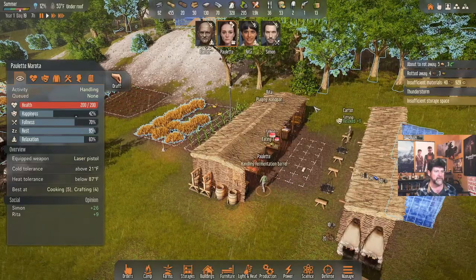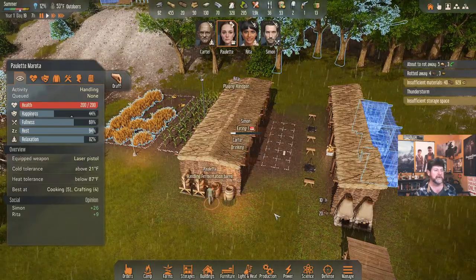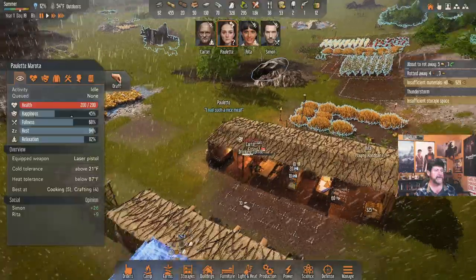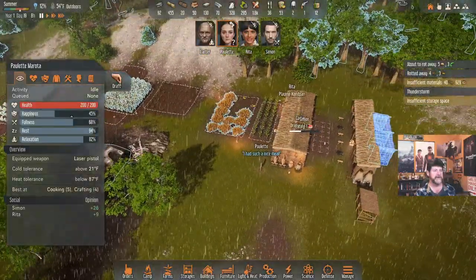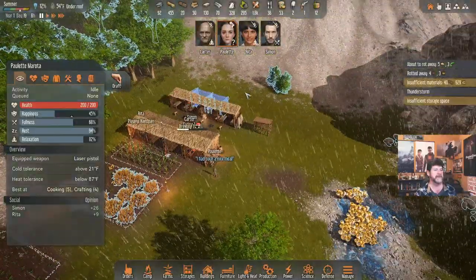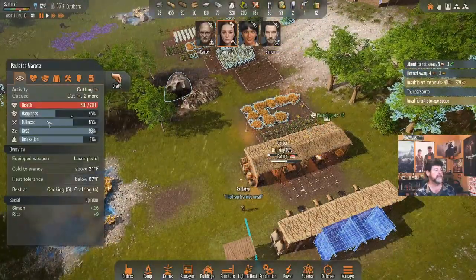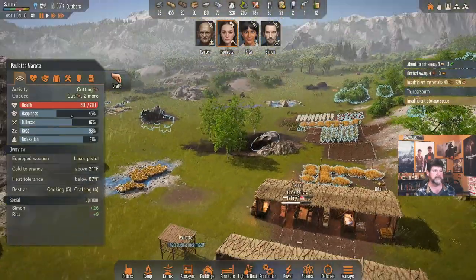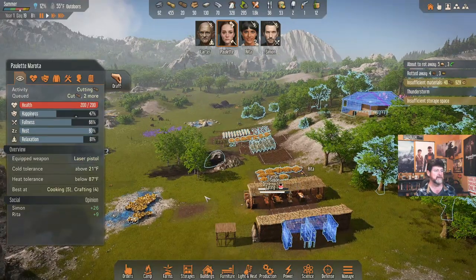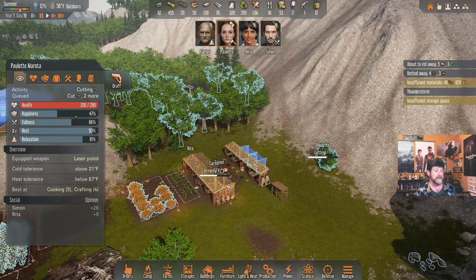I'm seeing that they get wet just walking outside — there isn't a covered walkway. I'm not going to put in a covered walkway, but yeah, it's a thing. Paulette is still a question mark. We could use some more sticks — come on over here and cut these while everybody else is getting their stats up. By nine in the morning we'll all take off, I think that's the plan.